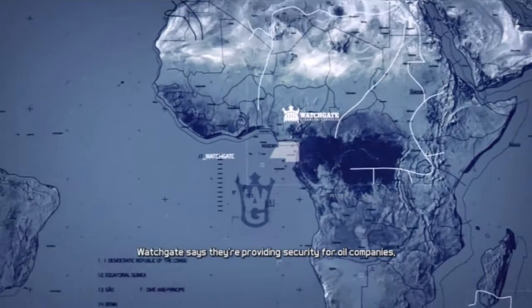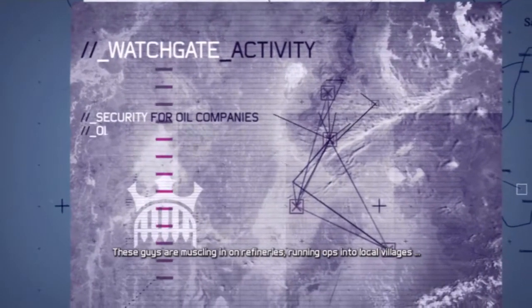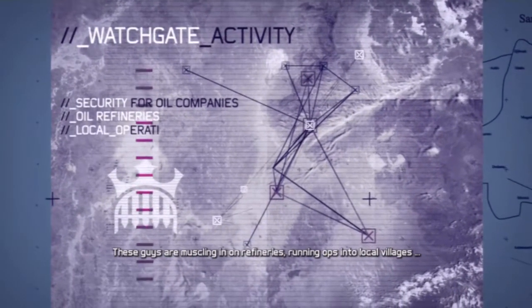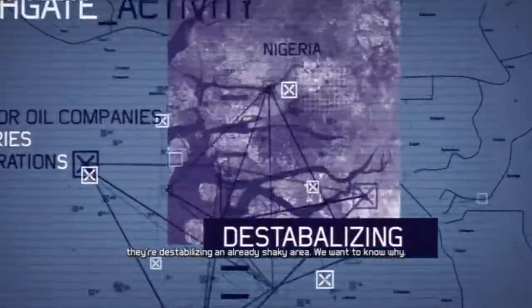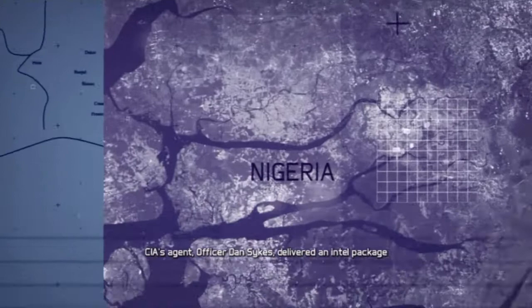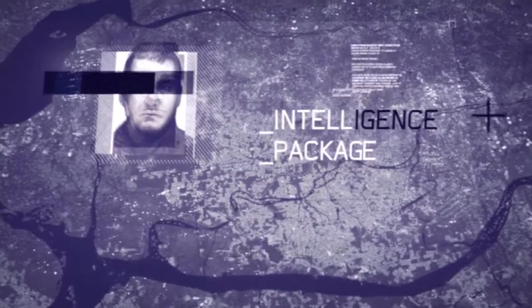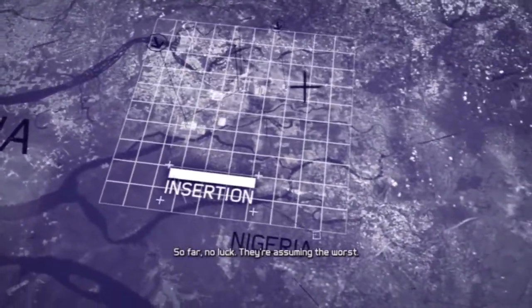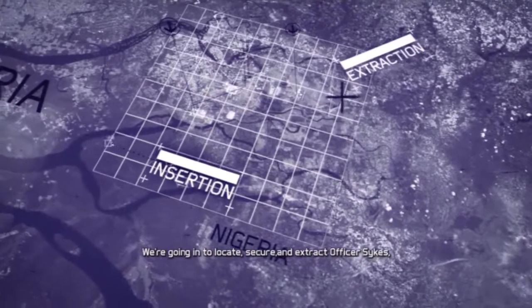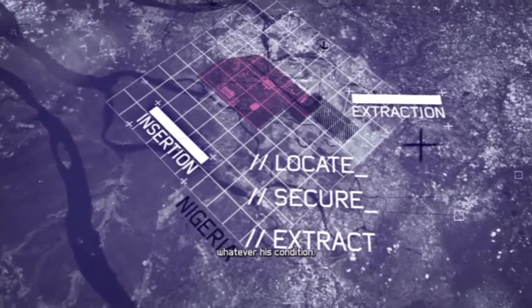Watchgate says they're providing security for oil companies, but it looks like that's not all they're up to. These guys are muscling in on refineries, running ops into local villages. They're destabilizing an already shaky area. We want to know why. CIA's agent officer Dan Sykes delivered an intel package on the situation and then went dark. Langley's tried to reestablish contact — so far, no luck. They're assuming the worst. We're going in to locate, secure, and extract officer Sykes, whatever his condition.